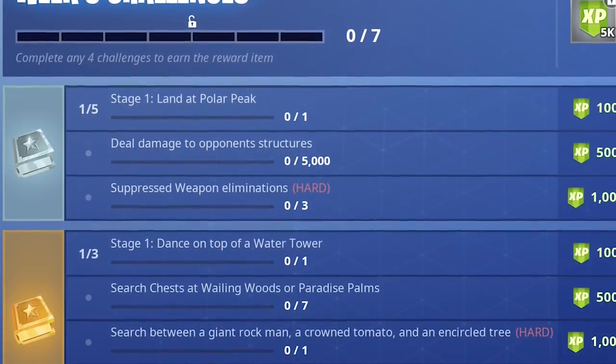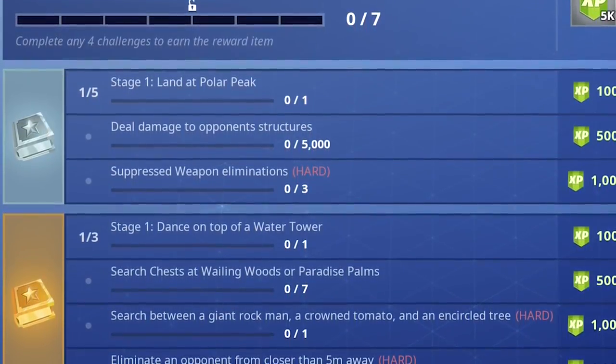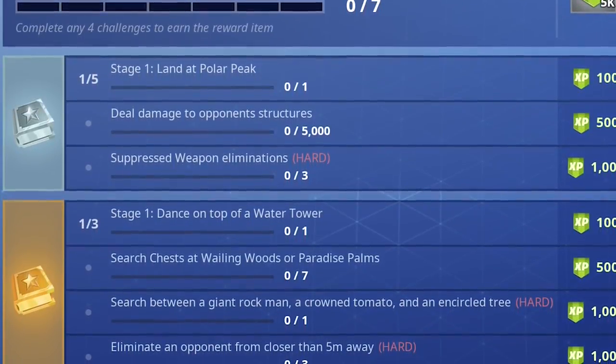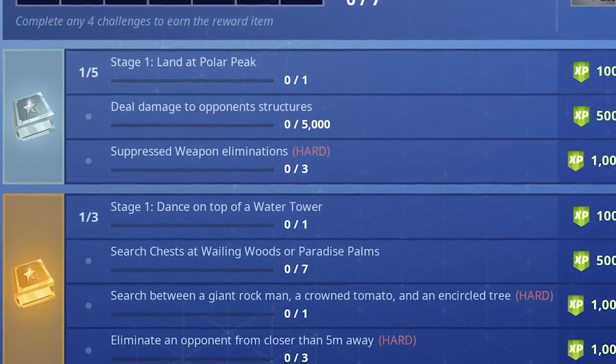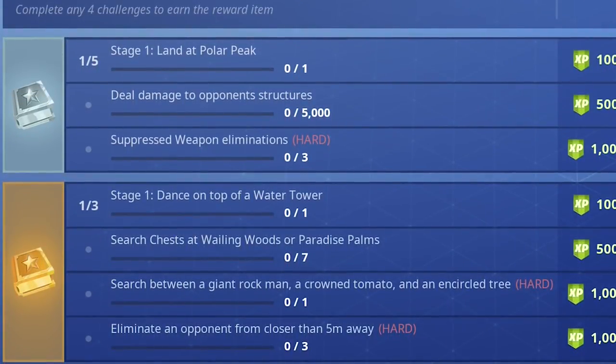Moving into the battle pass holders: Stage 1 of 3 — dance on top of a water tower; search up to 7 chests at Wailing Woods or Paradise Palms; search between a giant rock man, a crown tomato, and an encircled tree; and last but not least, eliminate an opponent from closer than 5 meters away.